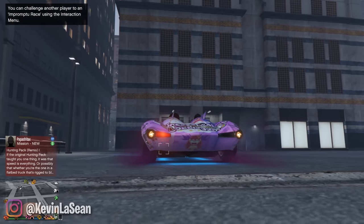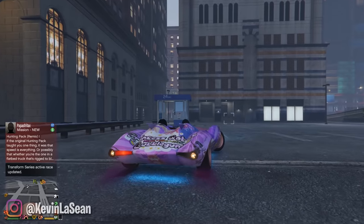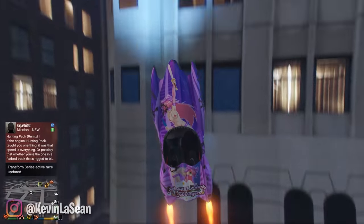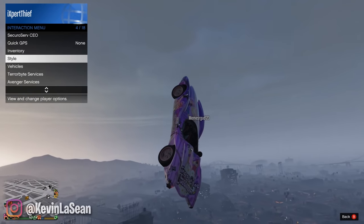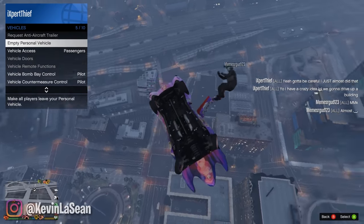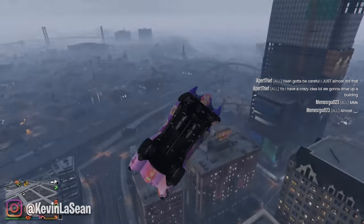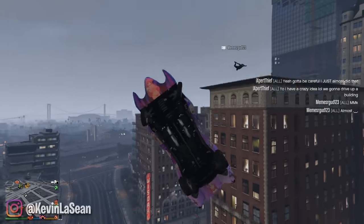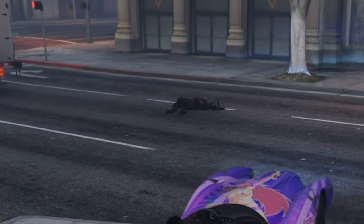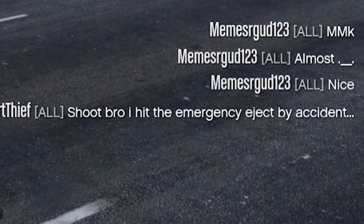Here goes nothing. Wish me luck — I don't know how this is gonna work. This is not perfectly flat. Oh yo, it's working! It worked. Vehicles — empty personal vehicle. See you, man. Thanks for taking part of this experiment. I hit the emergency eject by accident. Sorry, dude.